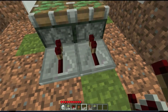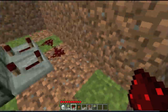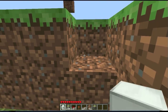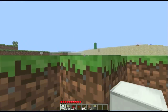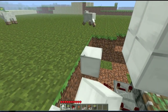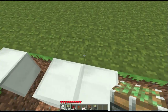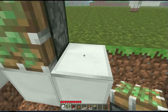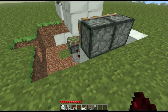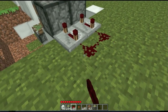Put your redstone repeaters up like that, like that. And pull them over there. It needs to be over one more, because it does. That's too far. Now get out of here. There. Put two sticky pistons here, there and there. And then repeaters behind them, set to the fourth. I'll just go ahead and do that. Now put your redstone there.